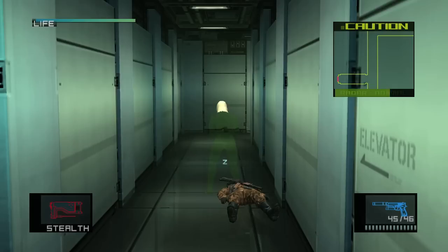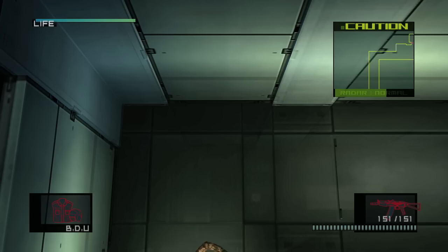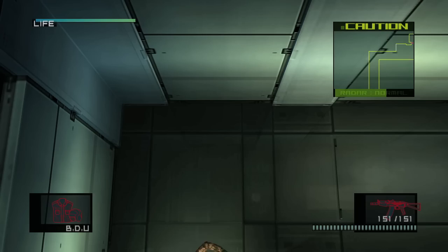After that guard is taken out, equip your AK and your BDU. Even with the Stealth Camo, you're not going to get past the elevator unless you have your AK and body disguise uniform equipped. So equip those and head into the elevator.